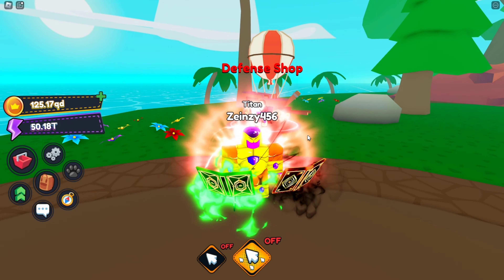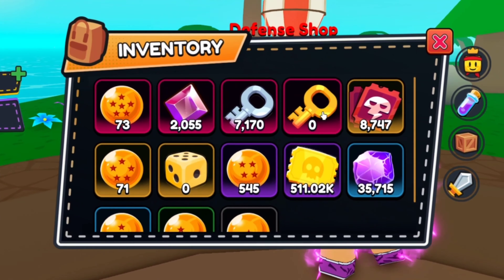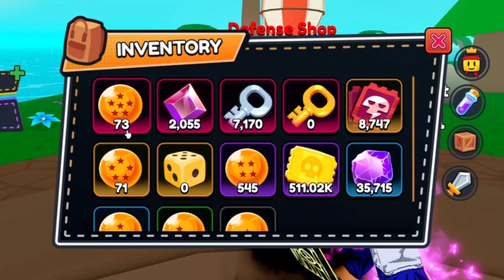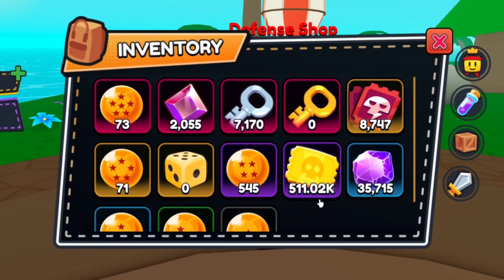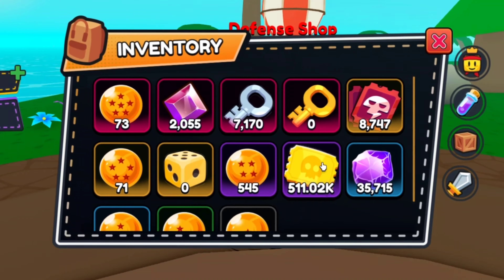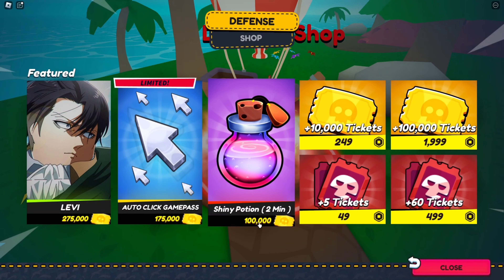Alright guys, I'm finally back after the overnight grinding session. I've actually spent up more 3000 golden keys and I have gotten 73 mythical dragon balls and 71 legendary dragon balls. As you can see, I right now have 511k golden tickets. I'm gonna use them to get this shiny potion over here. So now let's buy the shiny potions.